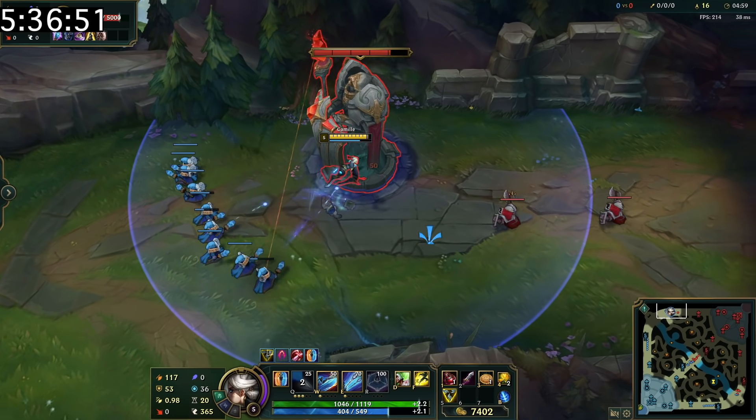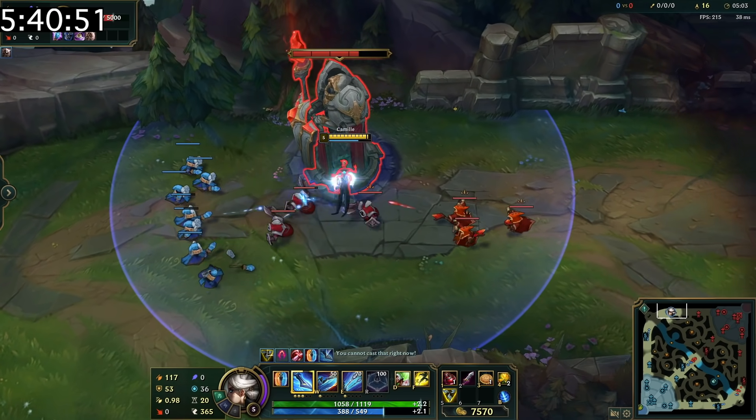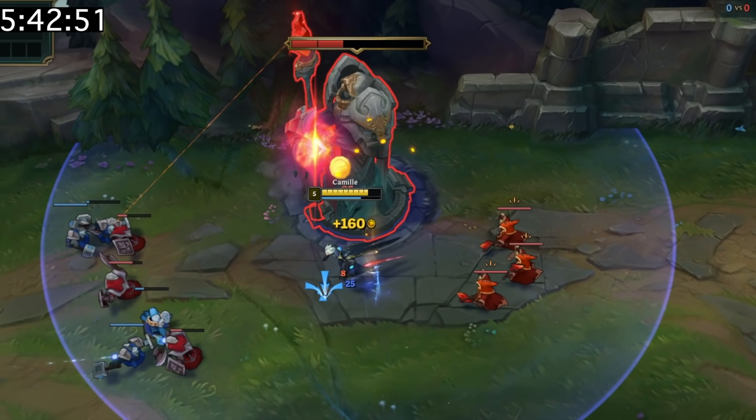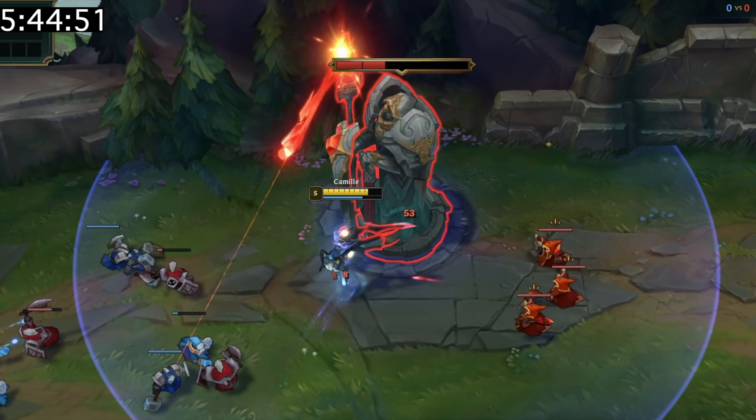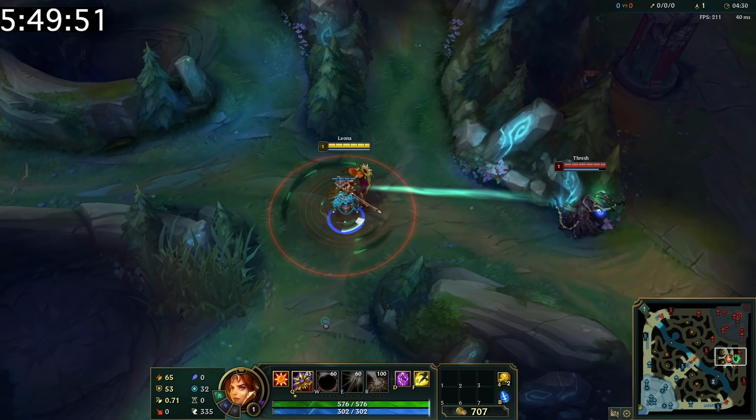Turrets get some bonus defense every time you take a plate, and the defense continues to get stronger for each plate you take. This wears off after a few minutes, so sometimes it's better to leave and come back later. You can drop a ward on abilities like Thresh's lantern in order to make it difficult for the enemy to click on it.